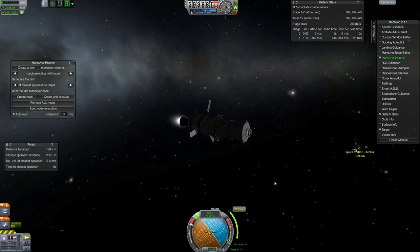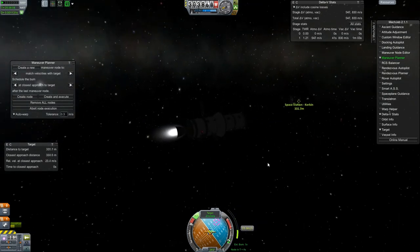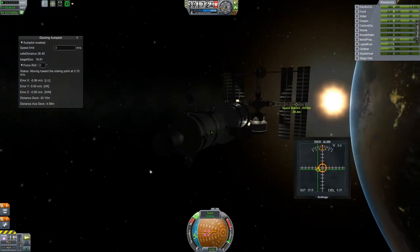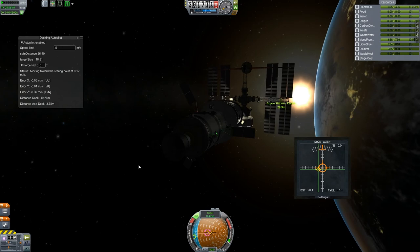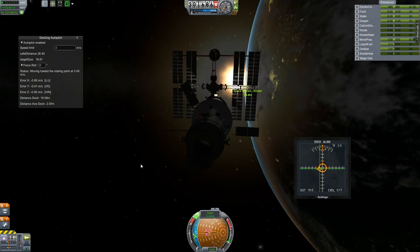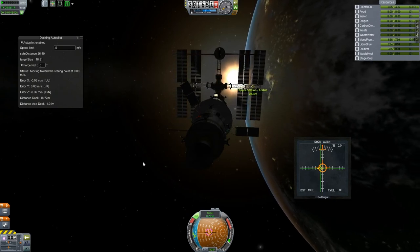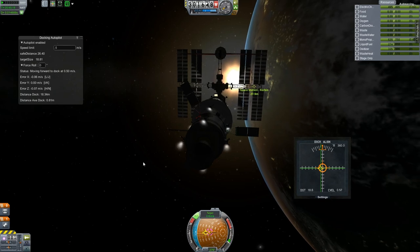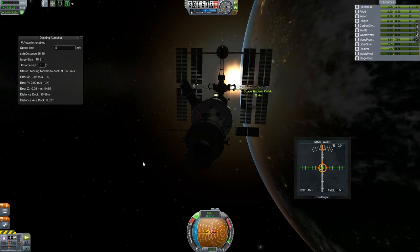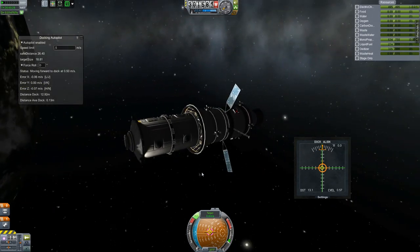We're just trying to slow down now. MechJeb kind of overshot the optimal distance there - it does that sometimes, but we'll close the gap. At least that engine stopped it pretty quick. Now we're just closing in for the actual docking procedure. There's a docking port opposite of us - that's one of the ship access points. There's going to be basically a central tube that runs down the station, and we'll have the solar panels at a 90 degree angle to that. This unit here is going to be kind of the backbone of this part of the station, where everything else is going to be attached to it.